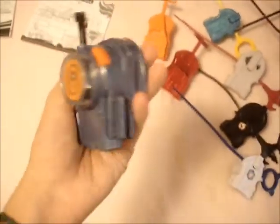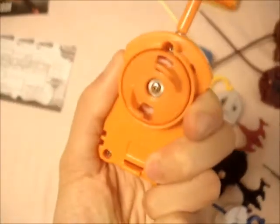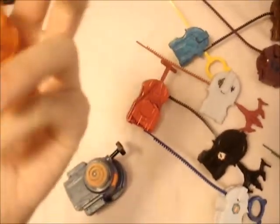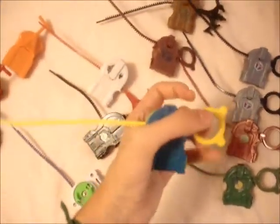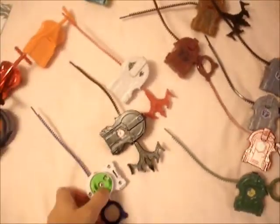Over here we have my string launchers and my rev-up launcher. I still had to fix this — I lost the screwdriver for it. I do have this kind, I just need the other one so I can turn the inside of the engine. Then we have this metallic one. Over here I only have my special launchers — my special rip cord launchers. This came from the Super Vortex. The reason why this is green is because I customized it to be the Brazilian flag colors, which is my country's flag.